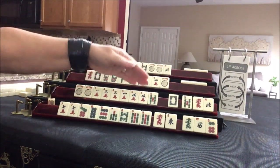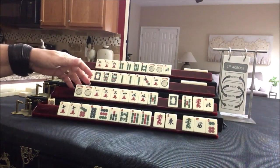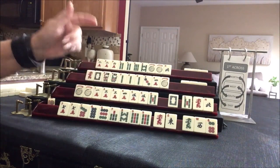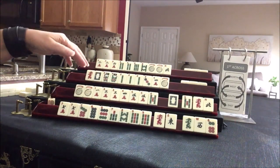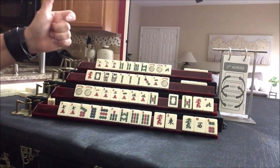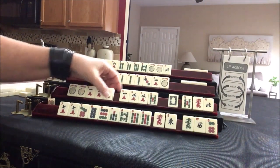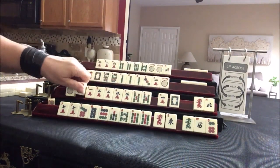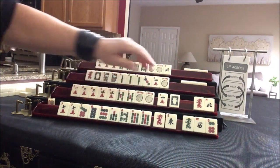One, three, five in one suit, or one, three, five consecutive run. That would be consecutive run number one — or I should say little odds number three. We could maybe do one, three, one, three, five, one, three, five with fives. That's a gap. One, three, five with fives — let's focus on little odds.